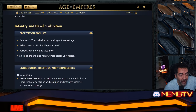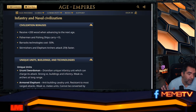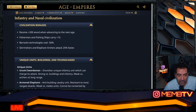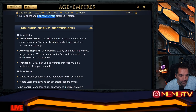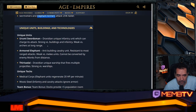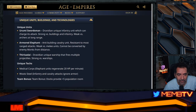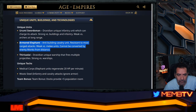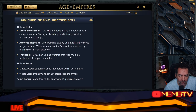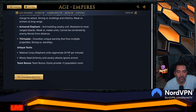Fishermen and fishing ships carry plus 15, maybe too strong — we'll find out. Barracks technology costs minus 50%, meaning halberdier upgrades and champions are very cheap. Skirmishers and elephant archers attack 20% faster. Unique unit: Urumi Swordsman, a Dravidian unique infantry unit that can charge its attack, similar to the Conquistador — strong versus buildings and infantry, weak versus archers at long range.